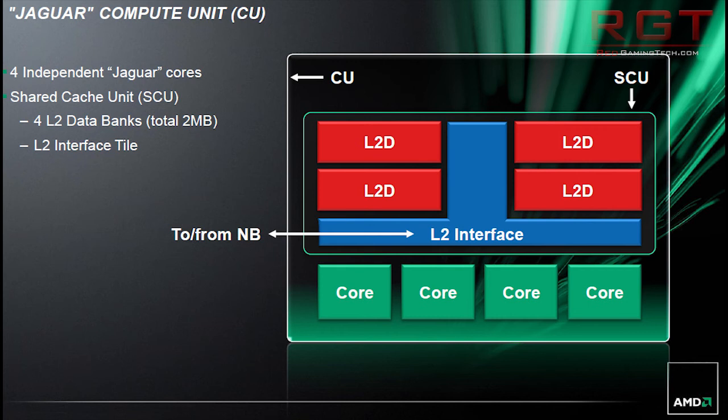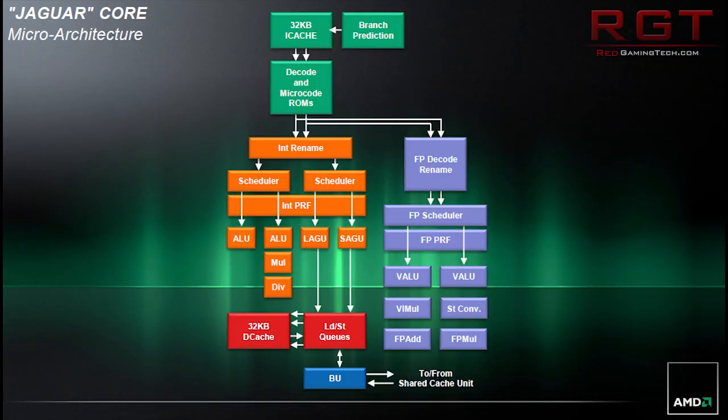Both systems are going to be absolute monsters in comparison to the current generation — the PS3 and 360 — and it's going to be very impressive upon launch. We're fairly certain that both systems are going to be featuring 8-core CPUs, and we're also fairly certain that these CPUs are going to be clocked at 1.6GHz, which may seem low for those familiar with modern day CPUs at 3GHz+, but there are reasons behind this which we'll go into as the video develops.